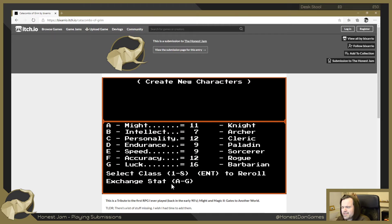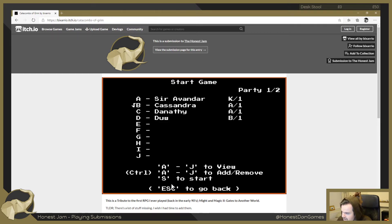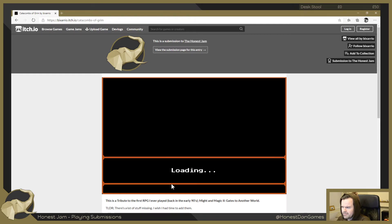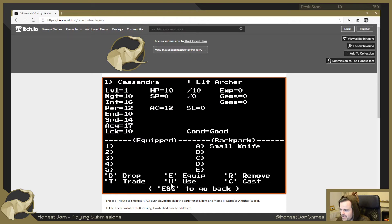We're not going to start with starter items, so I might end up going back to the two default classes since I think they'll have actual items. Let's enter the catacombs and take these two - I think they're a knight and an archer. Let's start. It's procedurally generated as well - okay, we're in a corner again. Let's not forget to equip - Cassandra gets her small knife, and Sir Evander, our human knight, gets a large club.